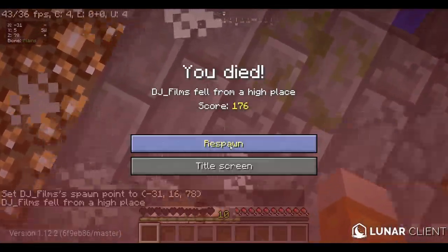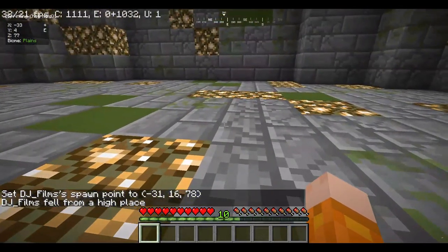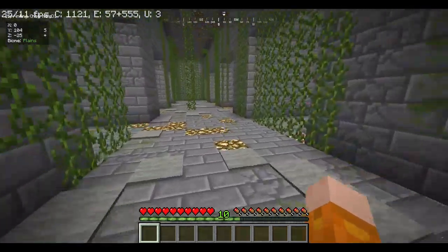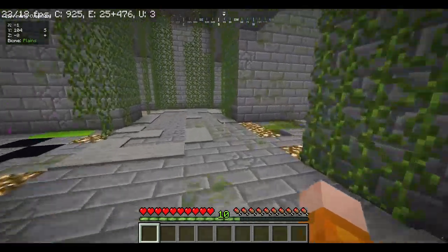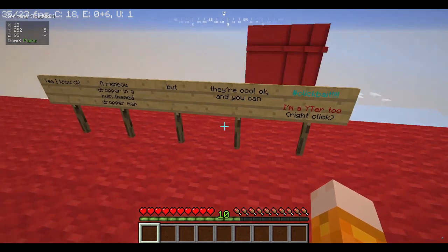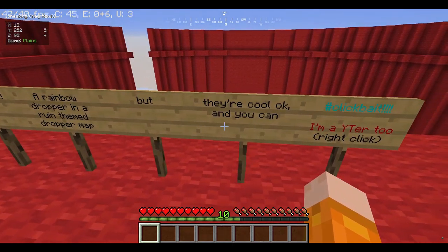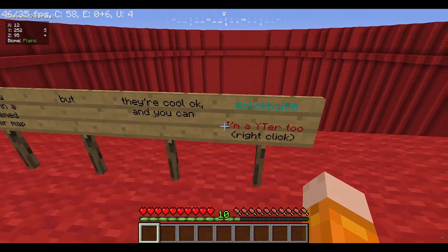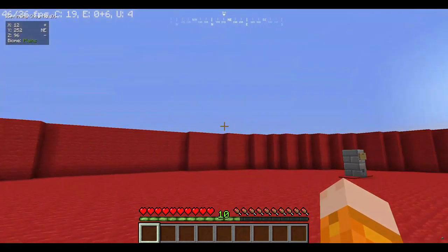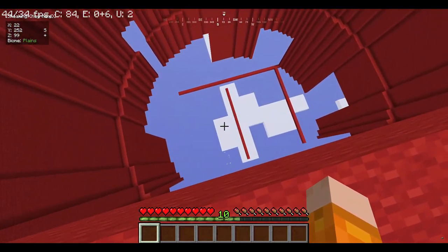If you wanna get eaten, download the map — Impossible Dropper 2. But prepare to rage if you download this map. We made it out. A rainbow dropper and a ruined theme drop map — but they're cool, okay? And you can hashtag clickbait. And I'm a YouTuber too.